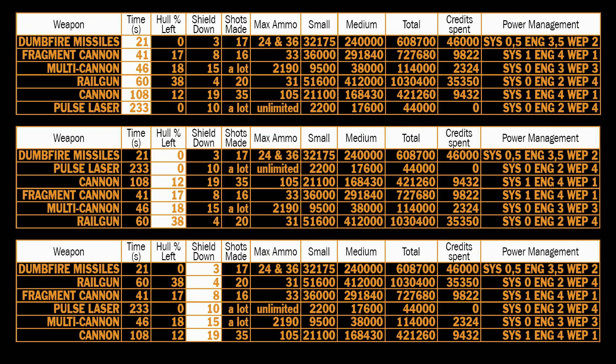While I was not deliberately targeting the power plant or any other crucial systems, I still managed to kill only two anacondas with zero hull remaining. For shields, dumpfire missiles are again number 1 at 3 seconds, railgun comes close with 4 seconds, fragment cannon with 8, then pulse laser. That's no wonder — thermal weapons are better against shields. Multi-cannon and cannon are bad at taking down shields.